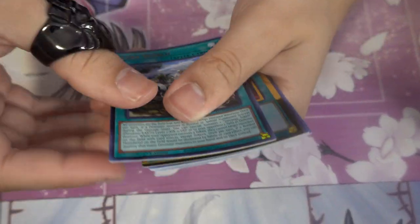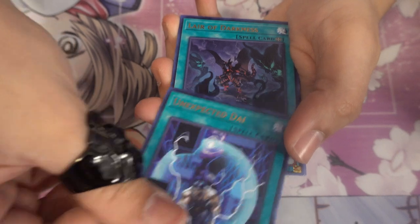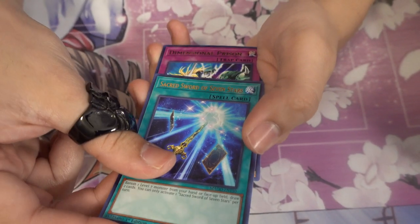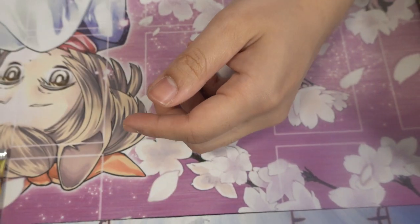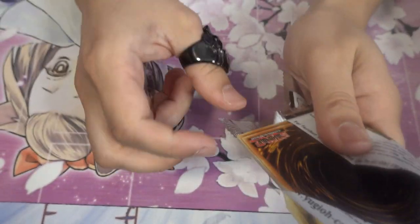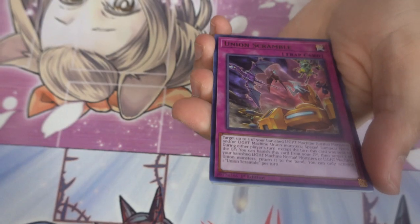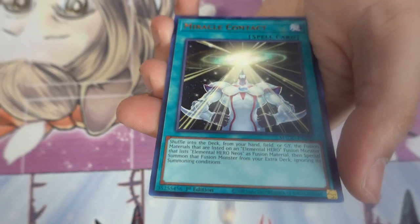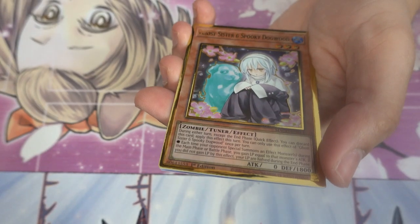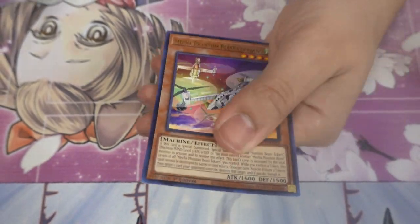Next pack: Lost World, Harpie's Feather Duster — that's great! Unexpected Dai, Layer of Darkness, Reinforcement of the Army, Secret Sword of the Seven Stars, and Dimensional Prison — used to be a staple card. Then: Coyote, Union Scramble, Miracle Contact, Cyber Dragon Core, Ghost Cisternen Spooky Dogwood, Ghost Bell and the Haunted Mansion with good artwork — nice pack.